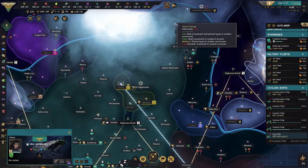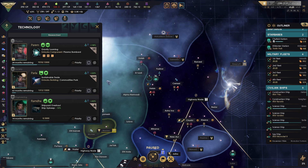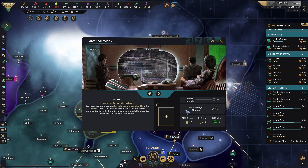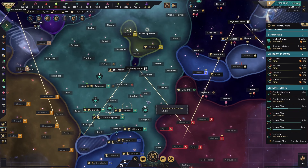Okay, uniting our borders. Engineering — ship upkeep minus 15%. There we go, there we go. Nice.